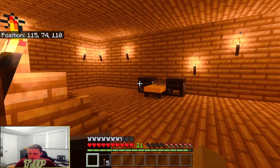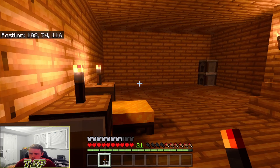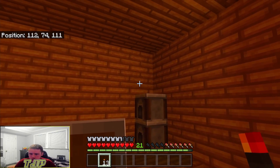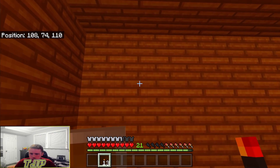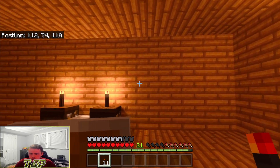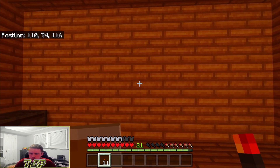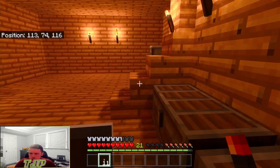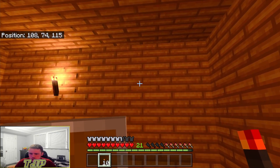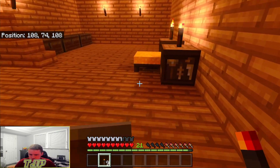Maybe I could use this entire wall for furnaces. I don't like the vibe of very minimal light — it looks kind of cool but to avoid mob spawning I want more torches. Let me count: one, two, three, four, five, six, seven, eight, nine — if I space every three that's even lighting. I could do the same on the other side. It's a little bit of extra space but not a big deal — that's honestly probably enough lighting.